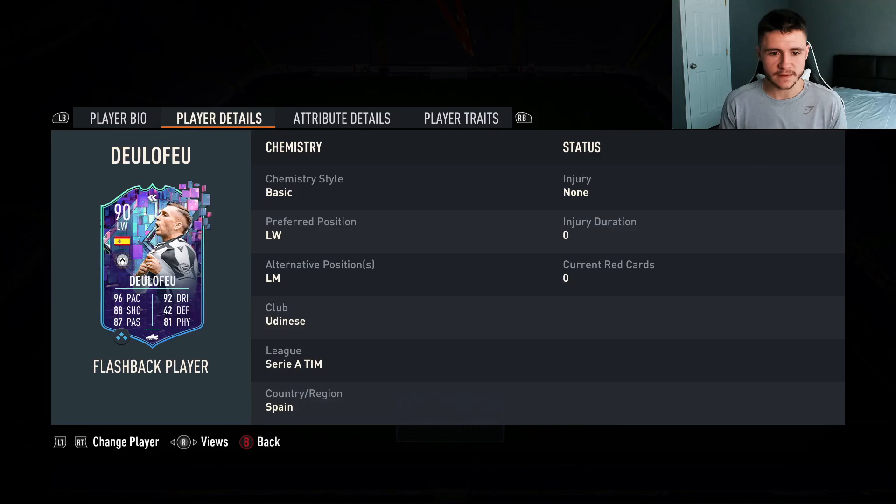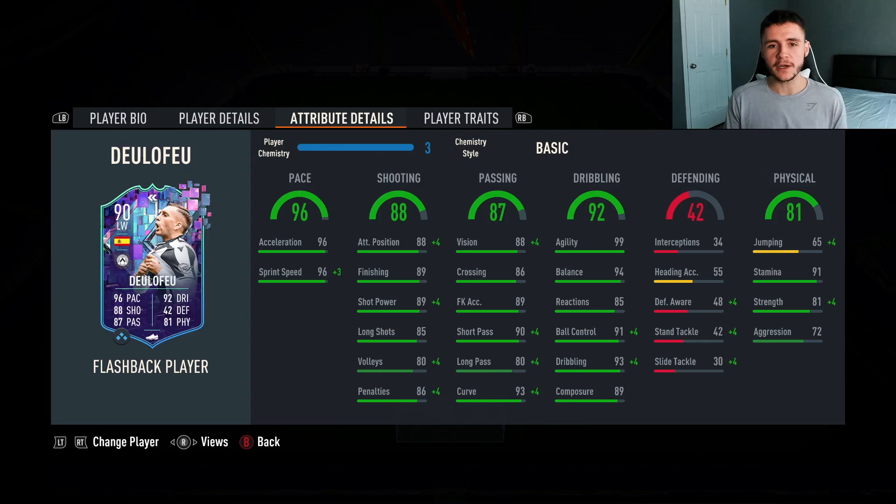If we check out his alternative positions, we don't see much versatility - he can play left wing and left mid. His in-game stats show he could potentially be a very overpowered player from an attacking perspective. 96 pace with 96 acceleration and 96 sprint speed is phenomenal. 88 shooting is a really solid stat. 88 attacking positioning with 89 finishing, 89 shot power, and 85 long shots. 87 passing is a pretty decent stat for a winger, with 88 vision, 90 short pass, and 80 long pass.